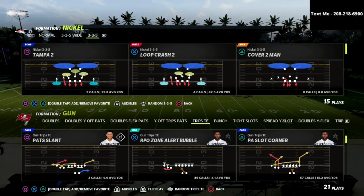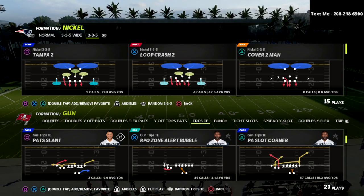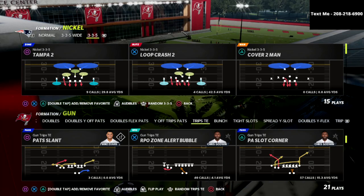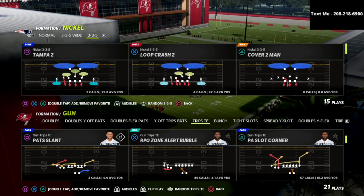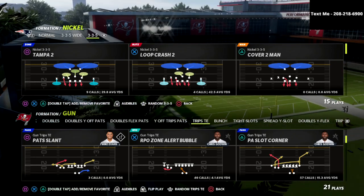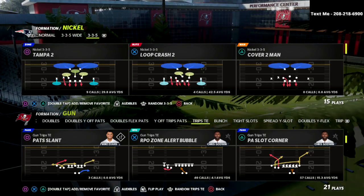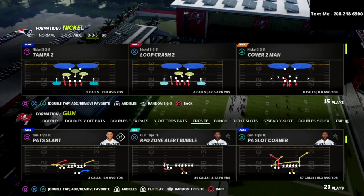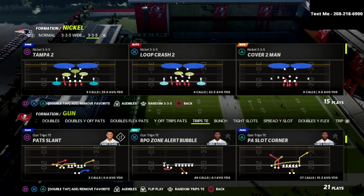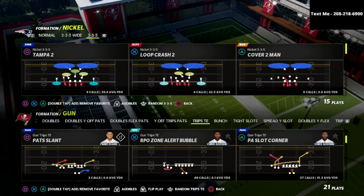I'm going to show you how to absolutely glitch any match defense in Madden 22 for easy gains — either a huge gain of about 25 to 30 yards or even a one-play touchdown out of the Trips Titan formation. If you're new to the channel, be sure to subscribe. I upload new videos like this multiple times a day, and you can always unsubscribe if you don't enjoy the videos.